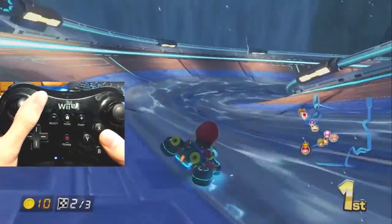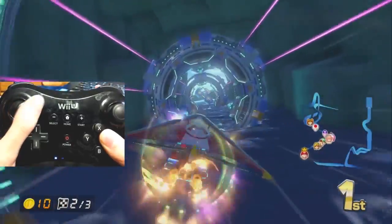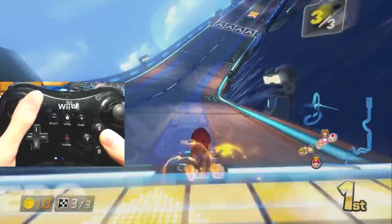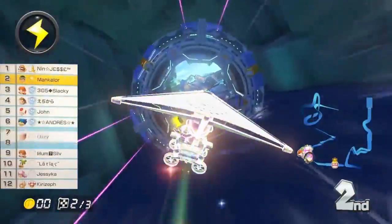One thing to keep in mind about this gliding section is that first place will get a very far distance from the other racers, and since the game's item distribution is determined by distance, powerful items will appear more often, so don't be surprised if a second-place blue shell or lightning bolt appears.